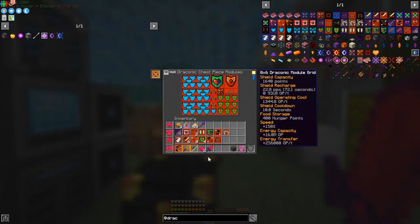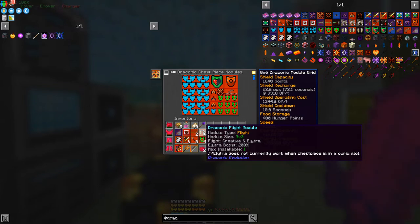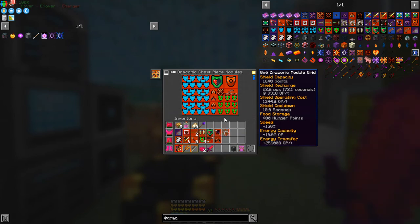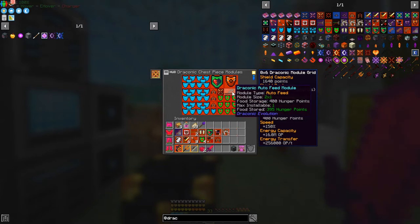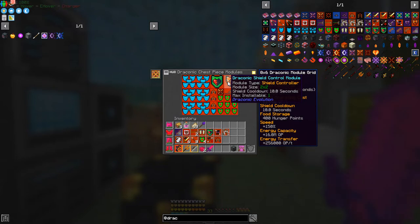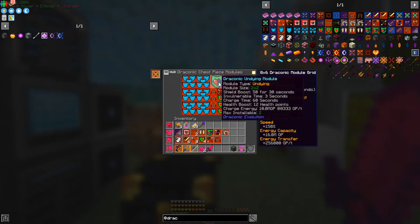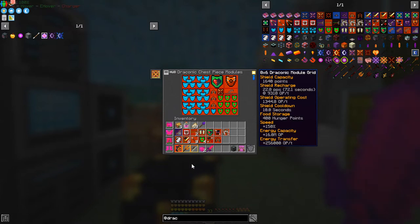What I had in here before was the flight module, which takes up a 3x3 slot. We don't need the flight module for the chaos dragon because we've got a jetpack and the chest piece on, which is great. That saves space for the speed modules — those make you fly or travel faster. I like the food module for auto-feed, but I could get rid of that. You also need an energy module, otherwise things don't work, and a shield control module. The draconic warding module is also essential — once that goes red, you just get out of there.